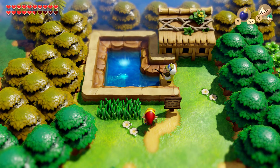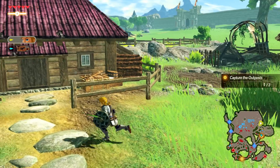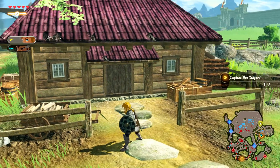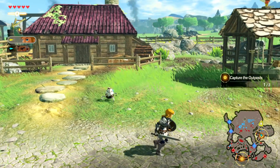Everything's kind of scattered all over the place, but you'll definitely recognise some buildings straight from Mabe Village in Link's Awakening. It's not as one-to-one as Lon Lon Ranch, but it's really similar. So with that said, what do you guys think about these references, and did you catch them yourself?